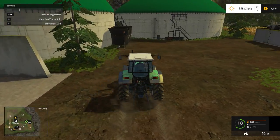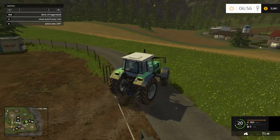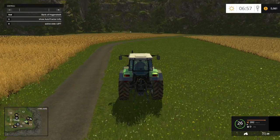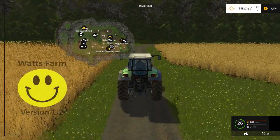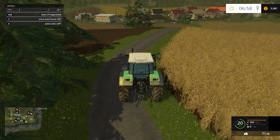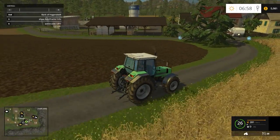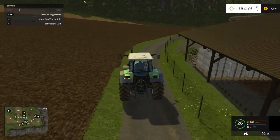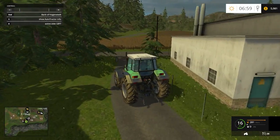There's our silo right there. Let's head back over — we're almost around the whole map. It's a nice small map, not too bad. There's a nice rolling hill to it. All right, there's a maize sell point right there as well.